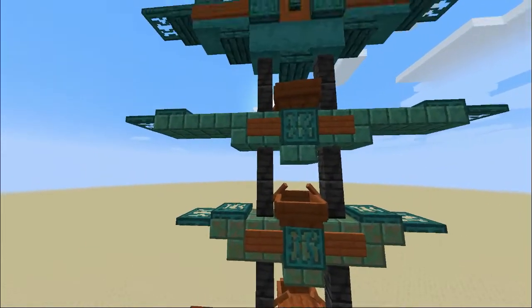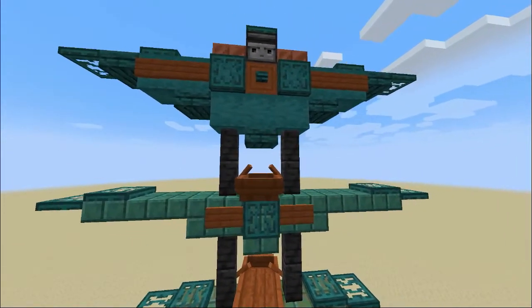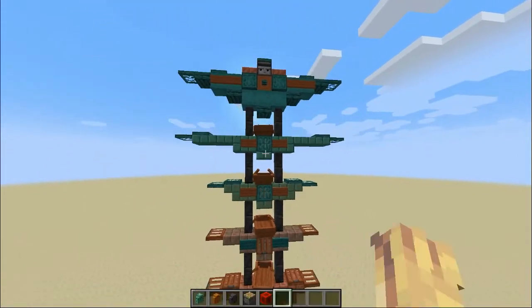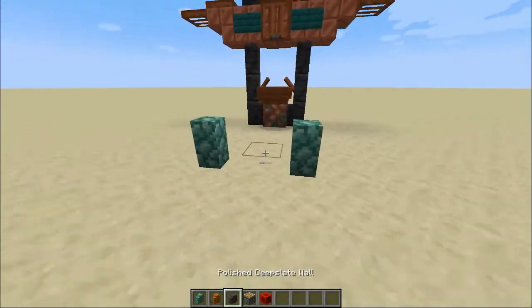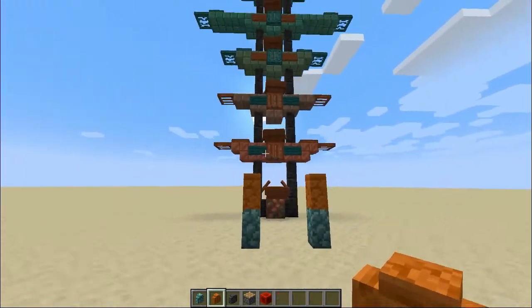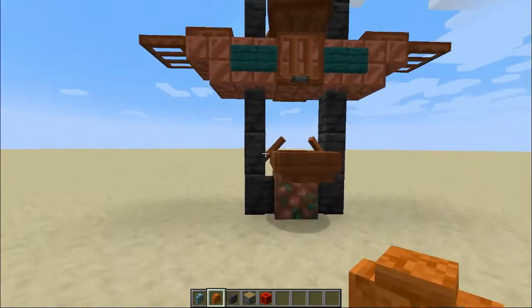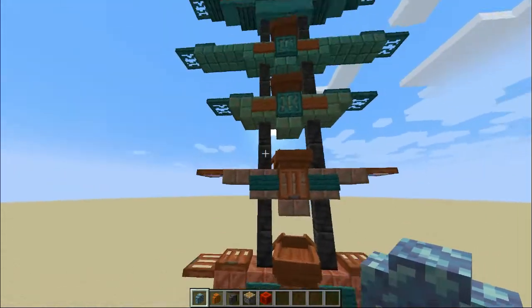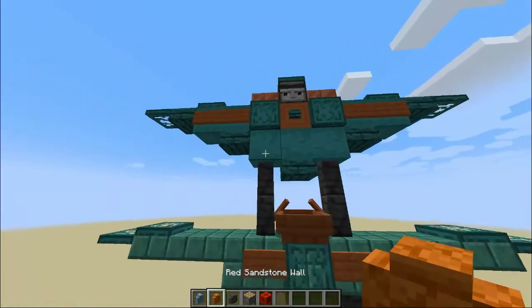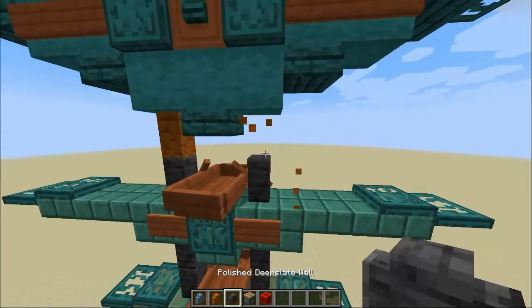It uses these new deep slate walls, which I really like — I think they look really good. The other option I came up with was maybe to use prismarine walls and red sandstone, which I thought would look cool. Maybe doing a sort of fade up — starting with prismarine down here with the oranges to contrast it, and then as you get up to the top, adding some red sandstone as well.